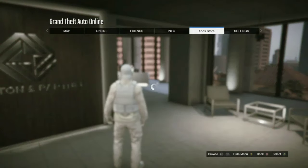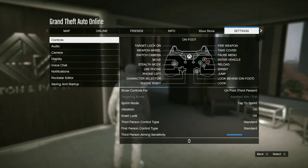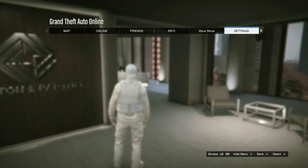Hit the pause menu, go to Settings, then go to Display. On the radar, leave it on blips, and just back out.